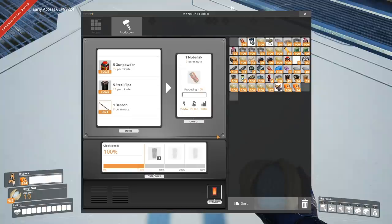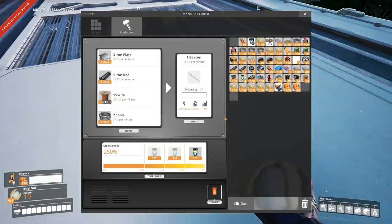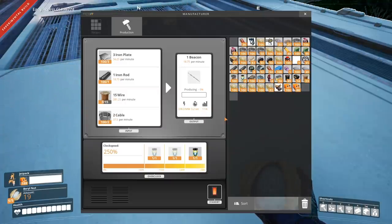Using the gunpowder, steel pipes, and beacons you can craft noblisks in a manufacturer or manually, and without overclockers they're about three per minute. Even though it's a pain, you may as well set up a manufacturer for beacon crafting, which requires iron plates, iron rods, wire, and cable.